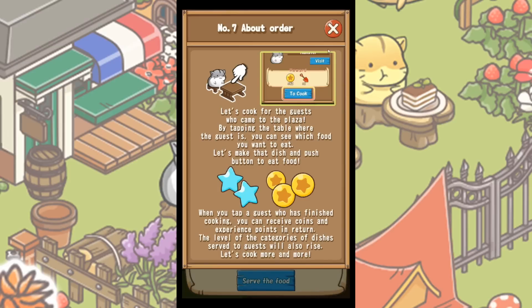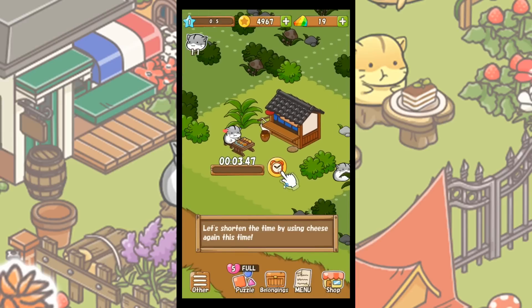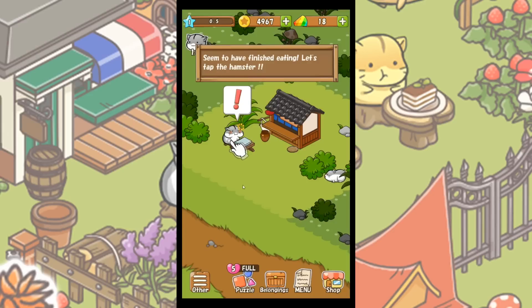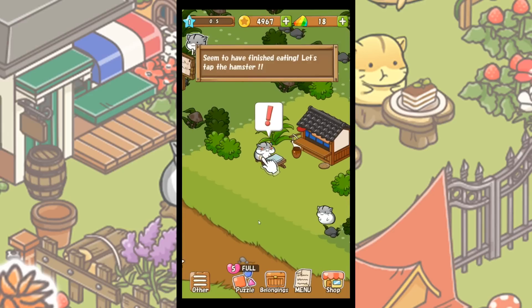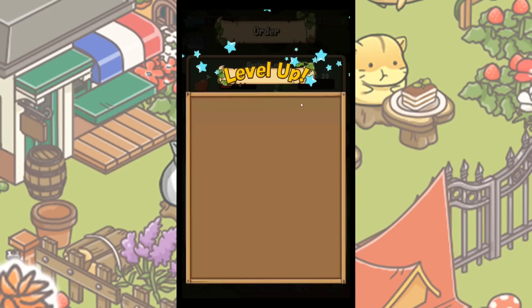Let's cook more and more! So we're going to serve the food — the yakitori — and we're going to shorten the time again using the cheese. Oh, look at the happy little hamster — seems to have finished eating. Let's tap the hamster. Level up!